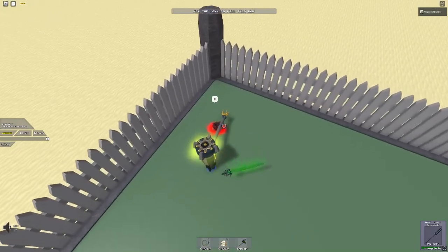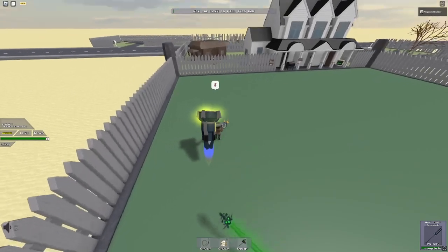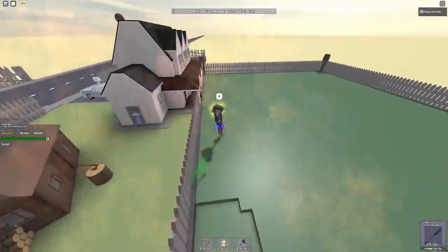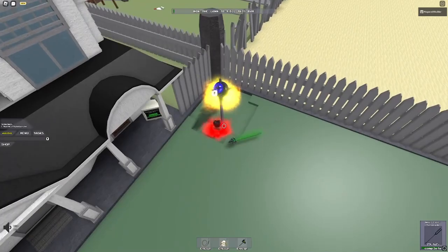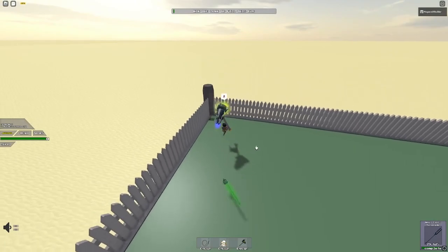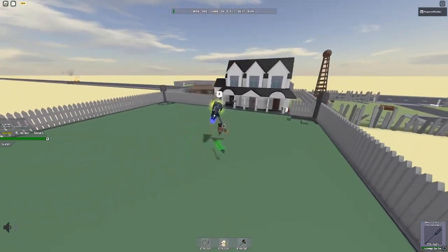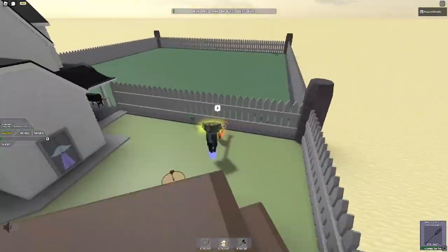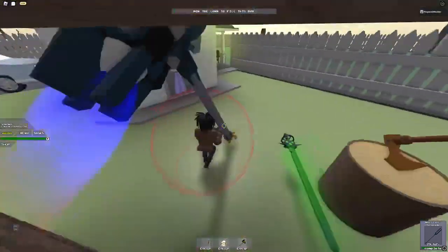Just start off by hitting all the corners — kind of similar to how you did in the old method — just hitting all four corners. You don't have to go to the middle this time like you did before. Also keep in mind you have to be on computer, or at least use a mouse and keyboard, so you can get the red bubble. Once you get the red bubble, run over here and hit this piece of wood.